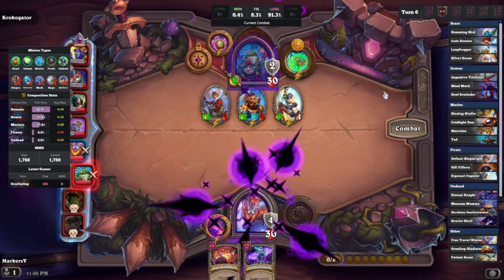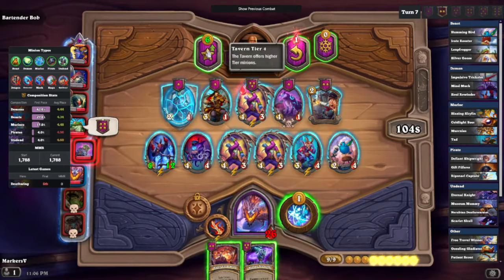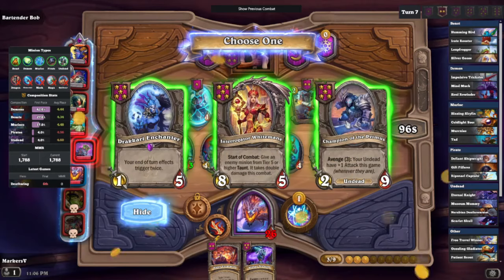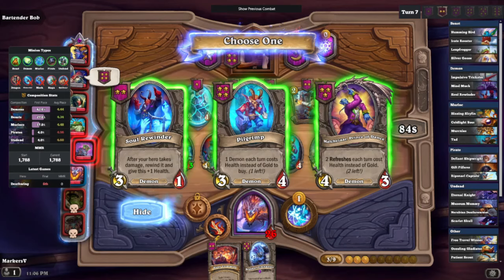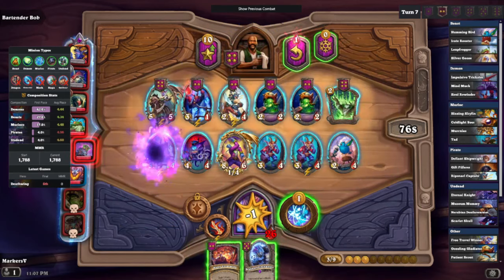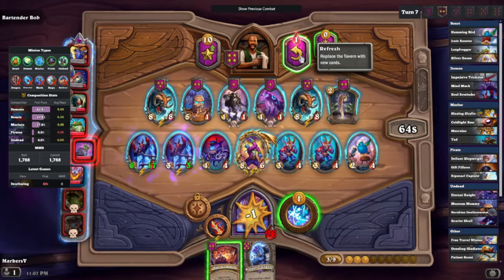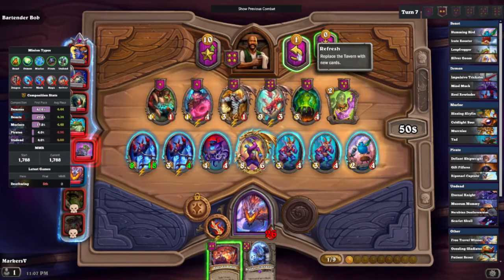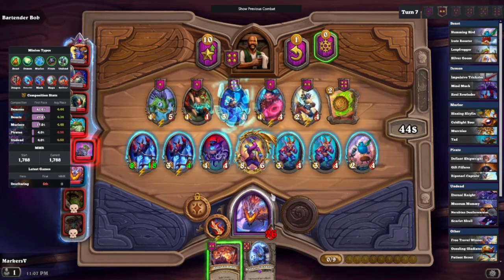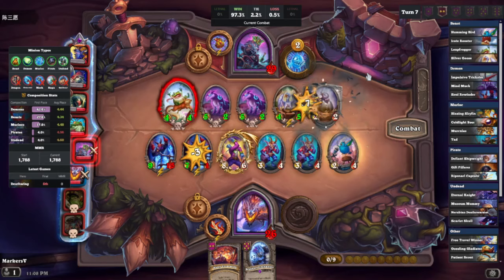We actually lose because of the three-four on the side — they just have like infinite attack basically, so it is what it is. I think about doing the spins for a second but I can't because I have Malchazar frozen in the shop. We've got either a Pilgrim, another soul reminder, or another Malchazar — all really good options. We take the second soul reminder, which is nice — we'll be able to get a golden one very soon hopefully.